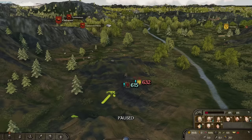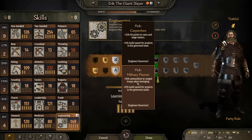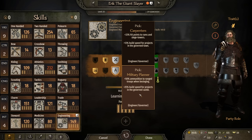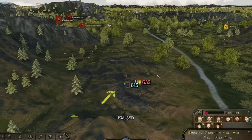We have one for Charm as well - three relations with the neighboring settlement owner clan. In your hideout: 20% cost of mercenary troops. Engineer skills available: 33 hit points to ramps and siege towers, 12 build speed for projects in governed towns, 50% ammunition to ranged troops from besieging, 25% damage dealt to walls during siege bombardment, 10% damage dealt to shields by your troops, 10% accuracy to siege engines during bombardment in governed settlements, and crossbow damage. Let's hunt these guys down.